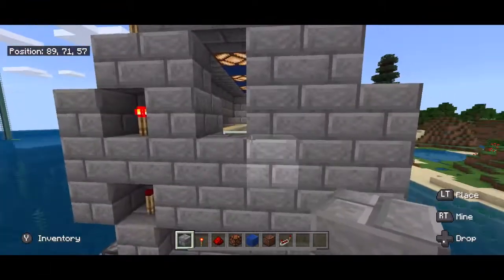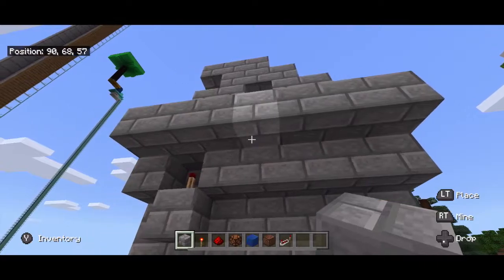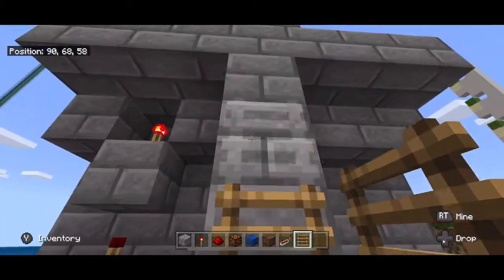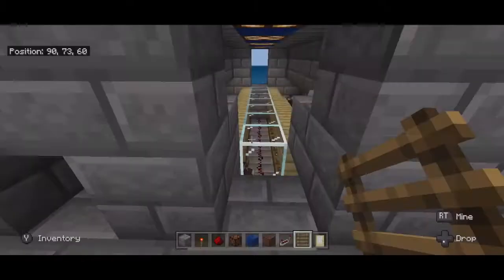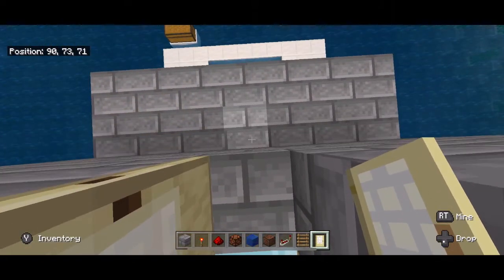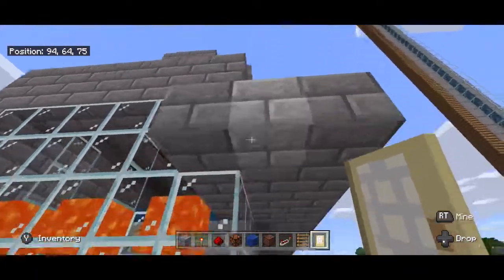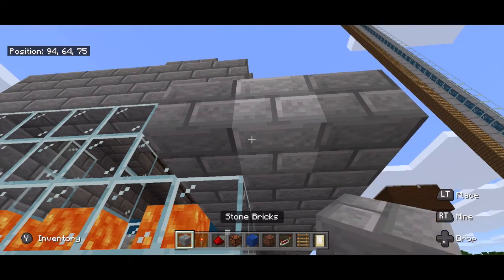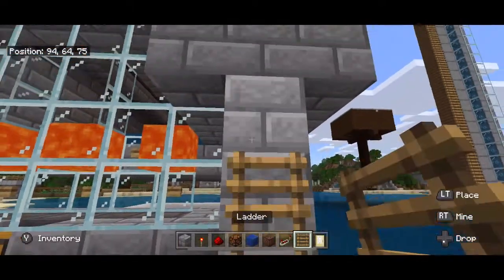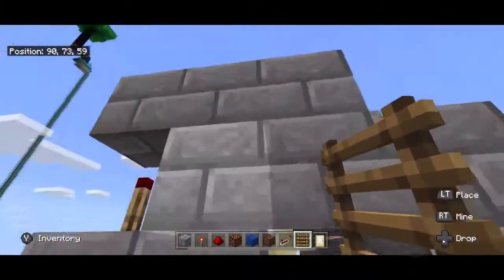Now you need a way up to get in, so I'm going to build a ledge here and bring this down. Build a ladder up this column — which you might have already done if you're in survival. Then I'm going to place a door here and a door on this side. You'll notice you can jump down here and even jump down here and land in the water so you don't get hurt. You are going to need a way up to the second story and up to the third story as well.